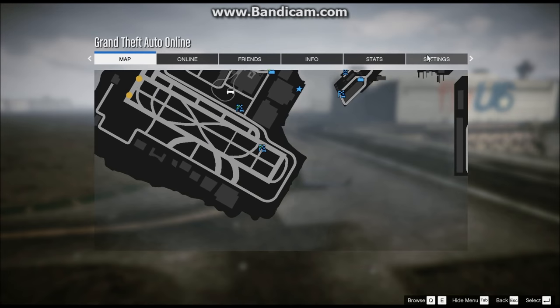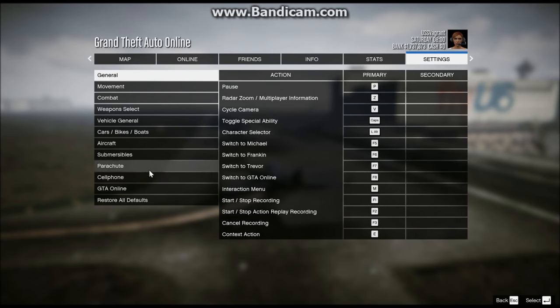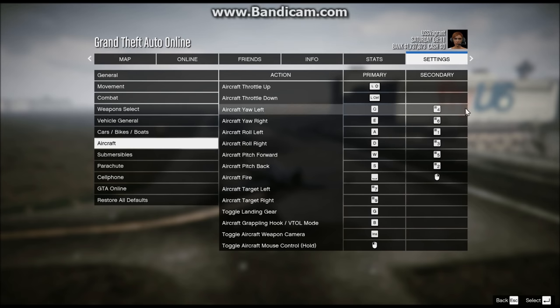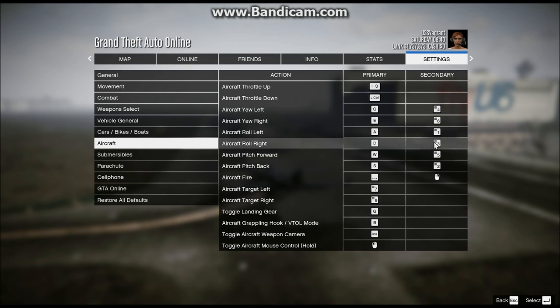Now for the two-handed method — I have both settings enabled on my keys. So again, go to Settings, Key Bindings, Aircraft. For the two-handed method you can enable both at the same time. I set yaw left to 4, yaw right to 6, roll left to 1, roll right to 3, pitch forward to 5, and pitch back to 2. I didn't use the 7, 8, and 9 keys because 7 for me also functions as the Home button when hitting Shift, which would pull up Rockstar Social Club. If you don't have 7 acting as Home, you can move these all one key up — whatever you feel like.